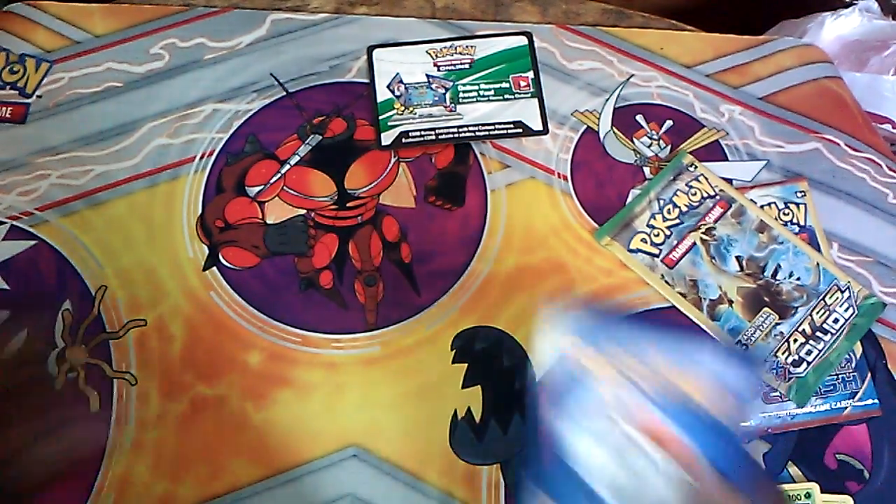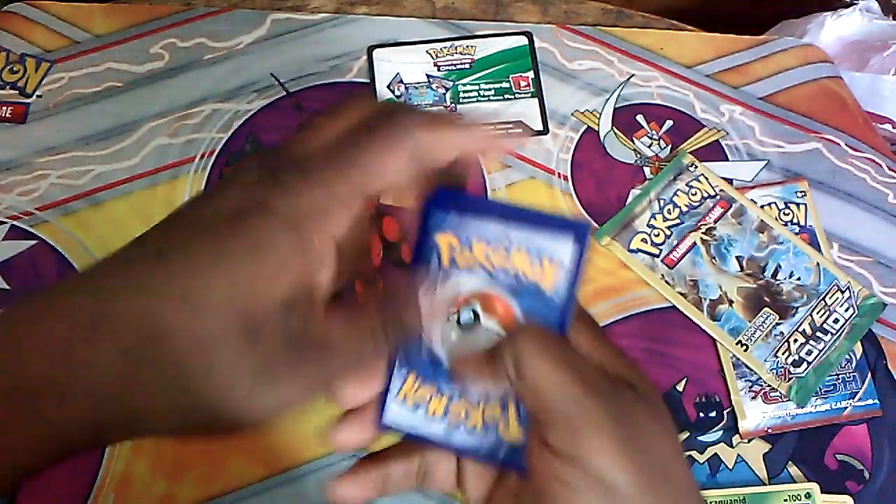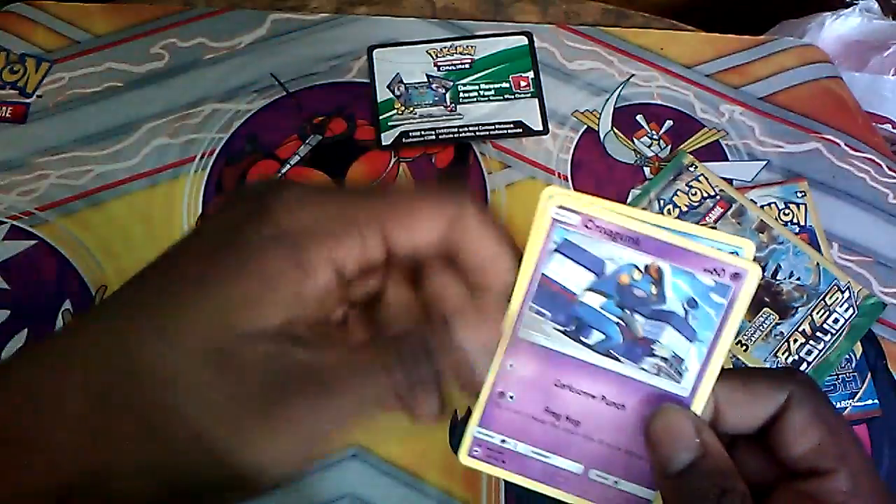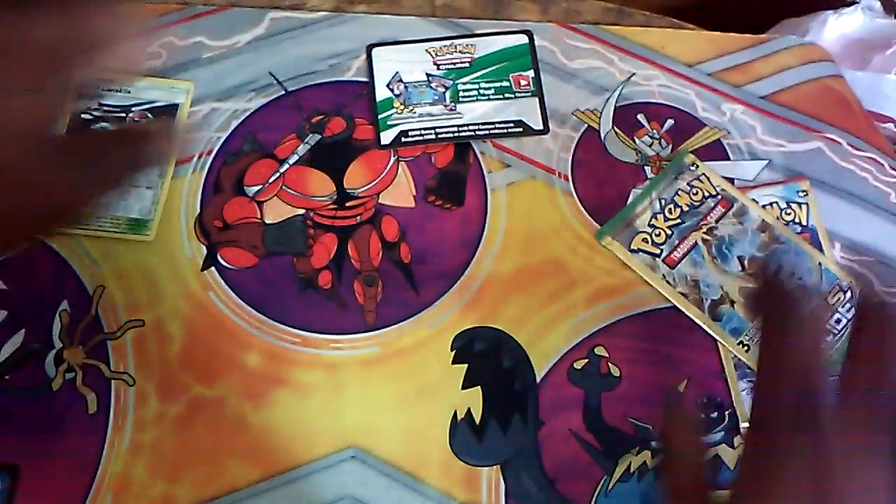Let's toss out the advertisement because nobody really cares about the advertisement. Let's see what we get. We have a horse, a Cedra, a Krogan, a reverse mount guy, keep Keela.